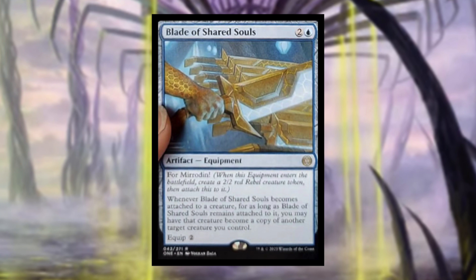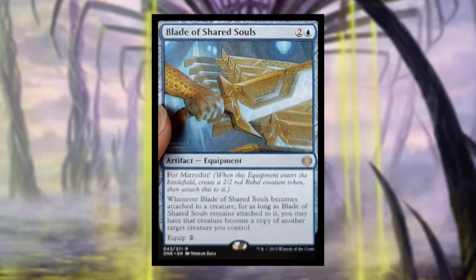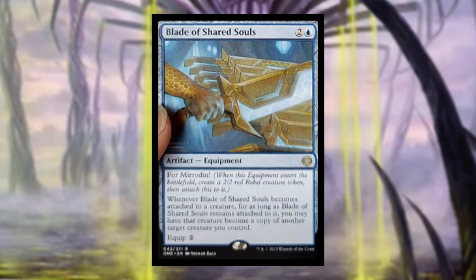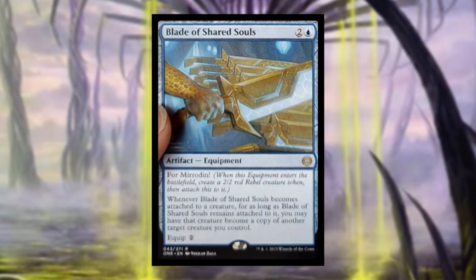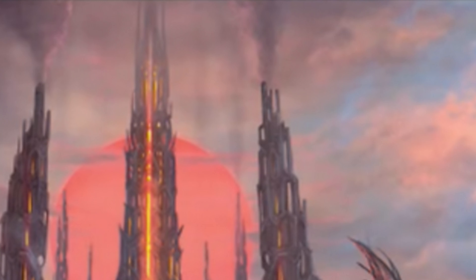Blade of Shared Souls costs one blue — equipment with Mirrored-in. When it enters the battlefield, create a 2/2 red rebel creature token then attach this to it. Whenever Blade of Shared Souls becomes attached to a creature, for as long as it remains attached, you may have that creature become a copy of another target creature you control. Equip one blue. This is an awesome card — you can attach it to the 2/2 rebel it creates and copy an amazing creature on your board. This is going to be a staple card for sure.